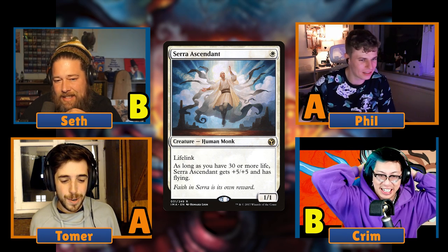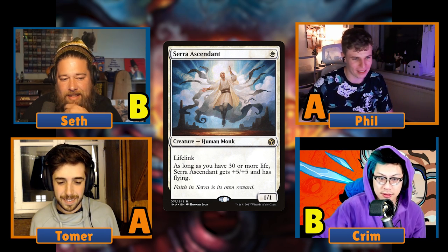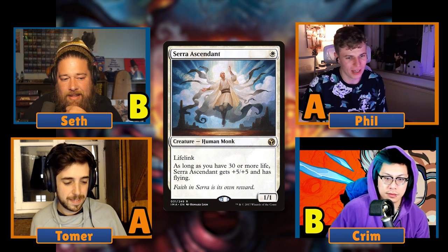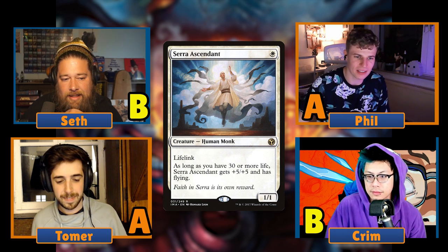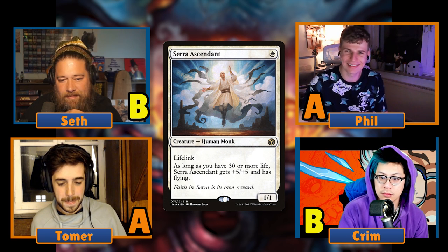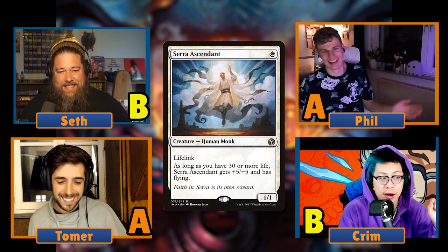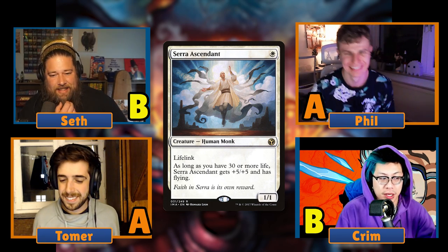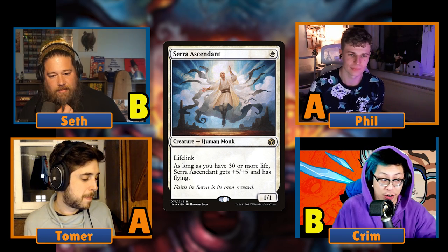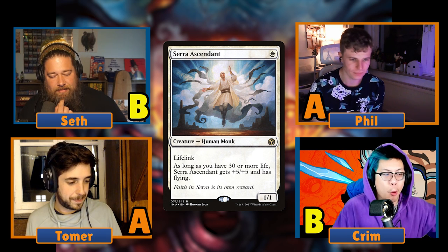So for the group rating: Phil and Tomer have it at A, Seth and Krim have it at B — so it's an A-minus/B-plus consensus, somewhere in that range. Where it used to be was S-tier. I don't think it's a bad card, I just don't think it's the house that it once was. This was held in high regard and it's fallen down a little for me.